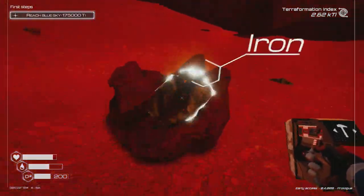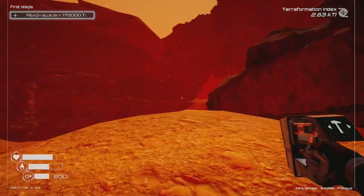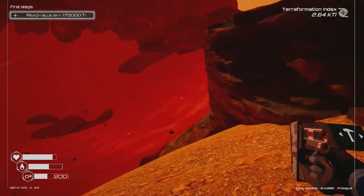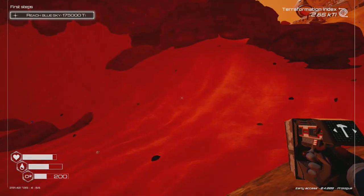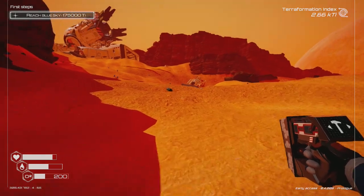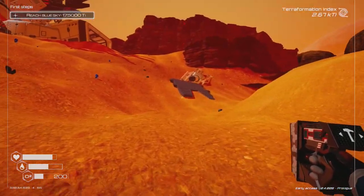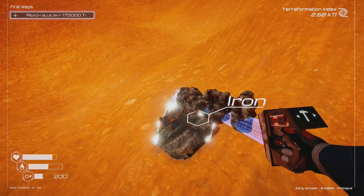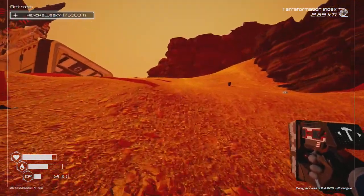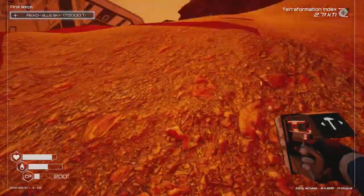There's lots of iron around — the same resources mostly. I really want the agility thing though. The agility boost is going to be really important — it's going to allow me to move really far, really fast. At least now I can craft stuff faster. I need to build a craft station — I need some silicon for that, which I've got right here.